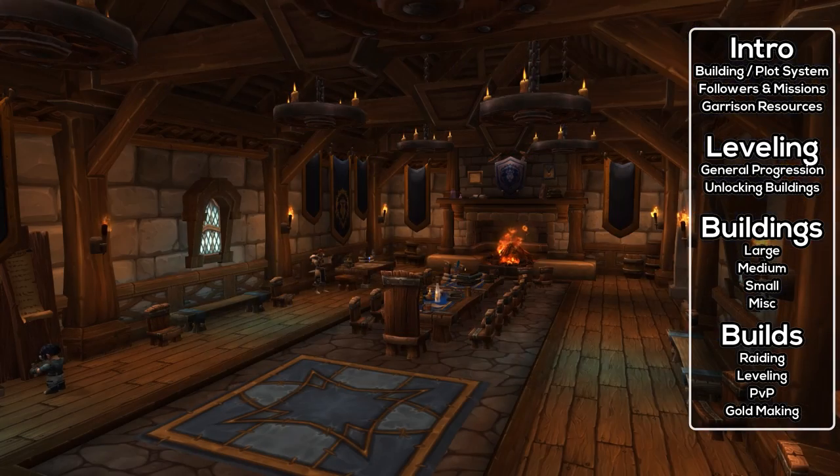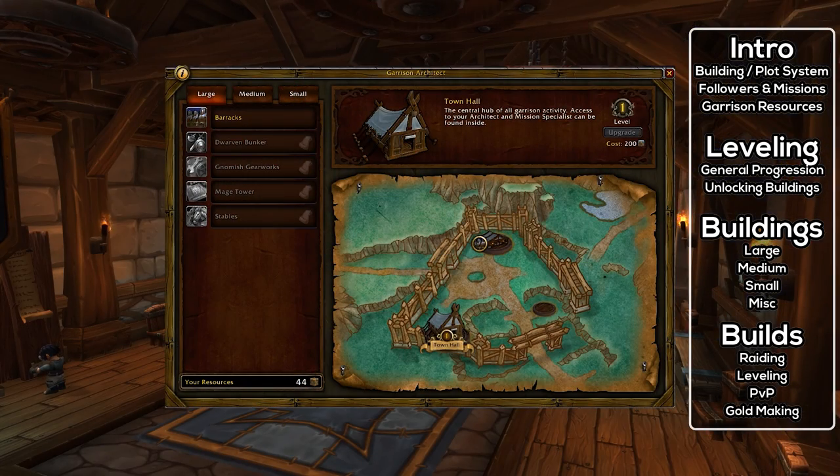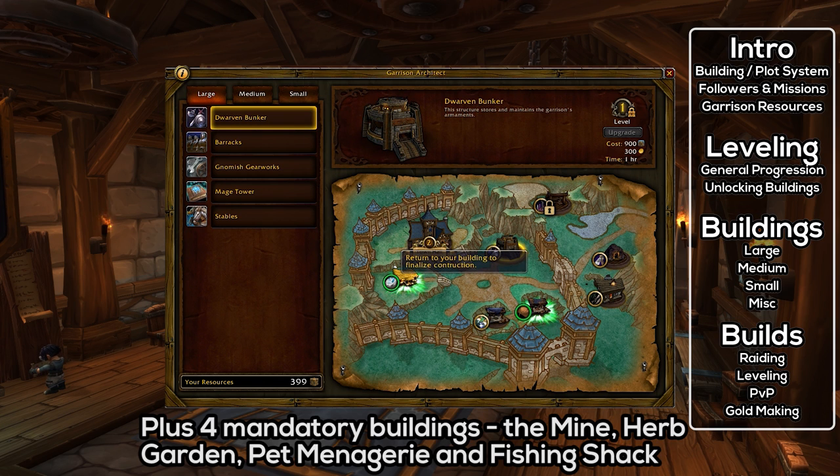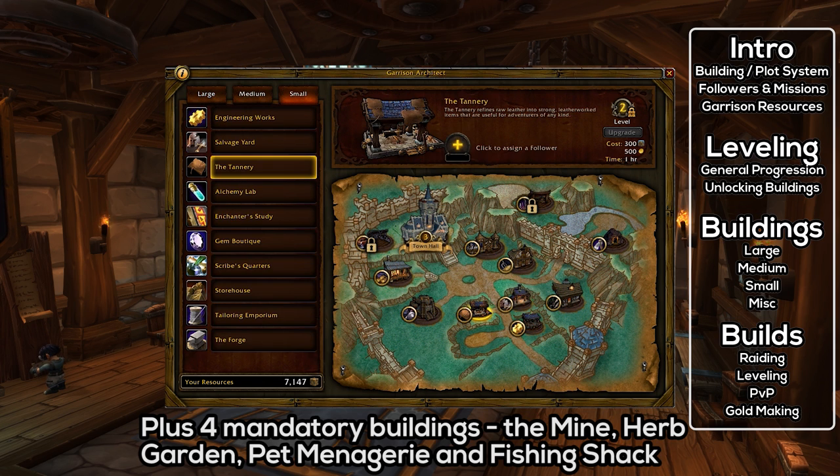At level 1, the Garrison will have one small and one large plot. At level 2, it will have two small, one medium, and one large. And then finally at level 3, you will get two large, two medium, and three small plots. I will cover every building specifically later on in this video.